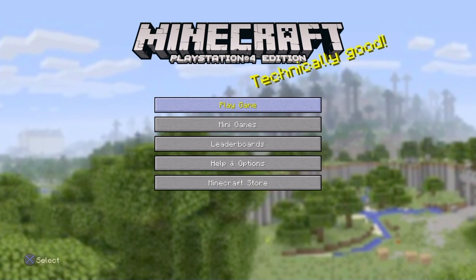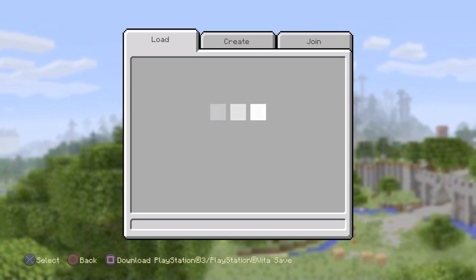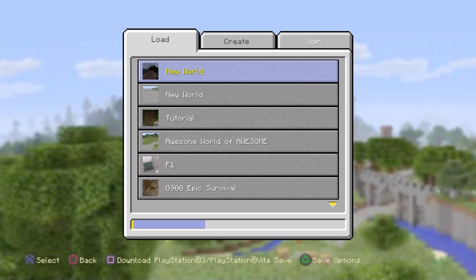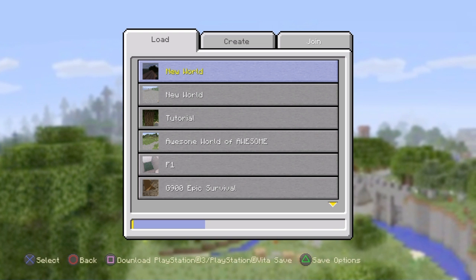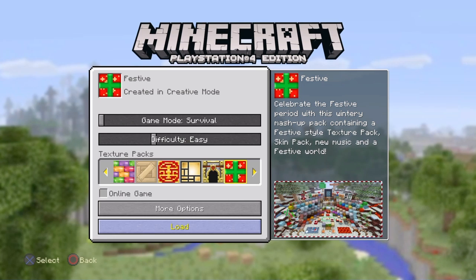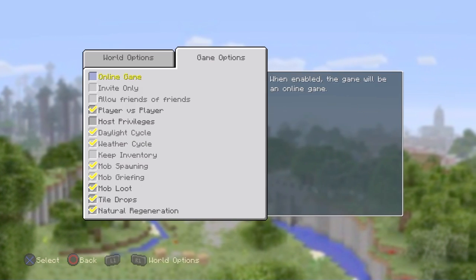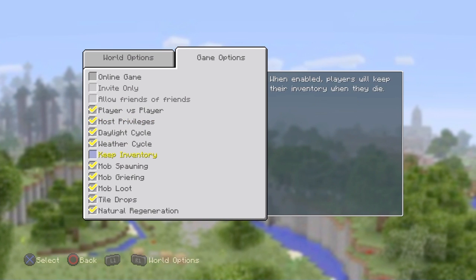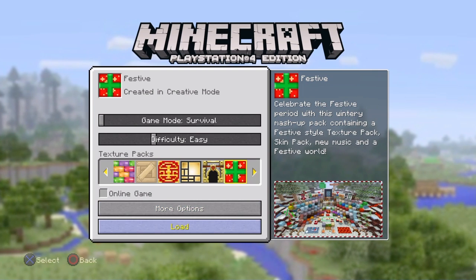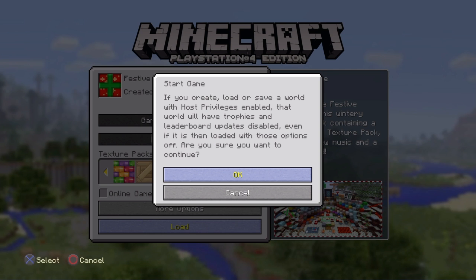Hello everyone, it's me G900, and let's do some more Minecraft — specifically the Christmas map that I haven't fully explored yet. Let's see how it looks. All right, it's the festive world. Let's edit some settings and take it up to creative mode. There we go, we should be good.